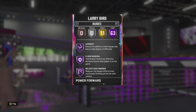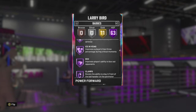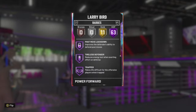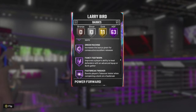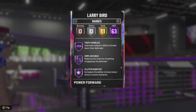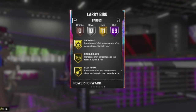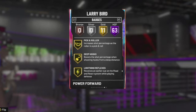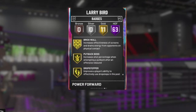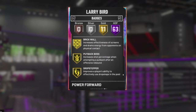Here are Larry Bird's badges. He has every single badge in the game except for Steady Shooter — most of them are Hall of Fame. Scrolling through quickly, going down to the gold badges: he has gold Showtime, Pick and Roller, Deep Hooks, Lightning Reflexes, Chase Down Artist, Lob City Passer and Finisher, Brick Wall, Put Back Boss, Drop Stepper, and Tear Dropper. Every other badge he has on Hall of Fame.